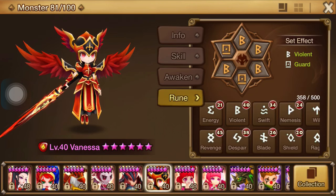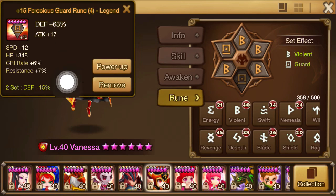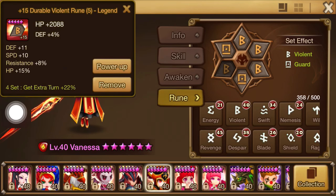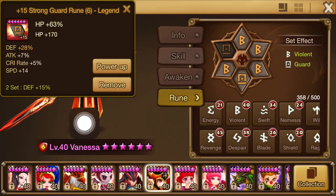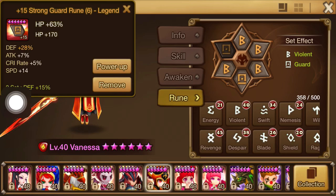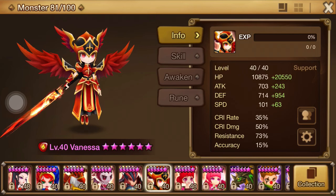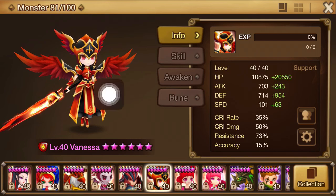Even though Chassoon can heal for 10k HP, that 10k is only a 25% heal on Vanessa at 40k. However, if I take the time to play around with the runes - taking out an HP rune and swapping in a defense rune - I found a different combination that still gives me the speed and defense I want, with the Guard combination adding more defense on top.